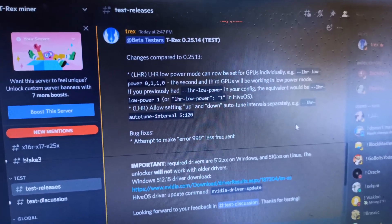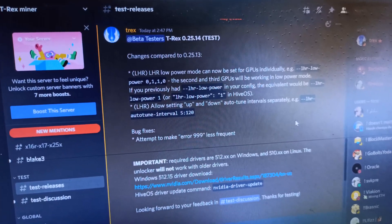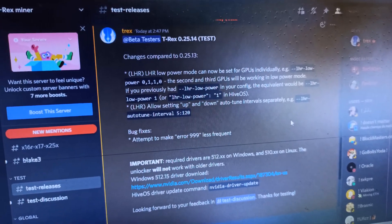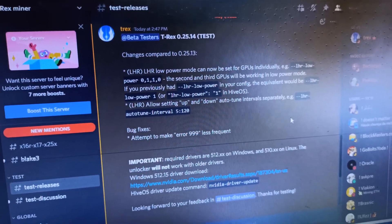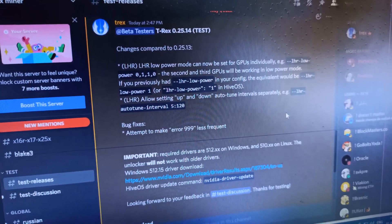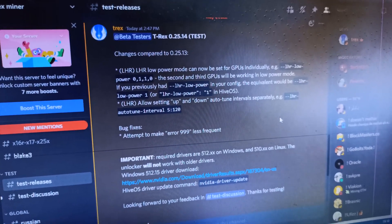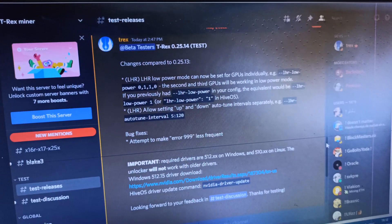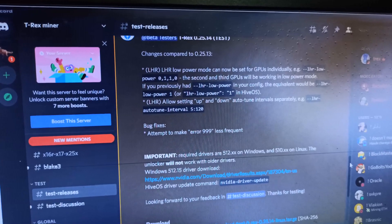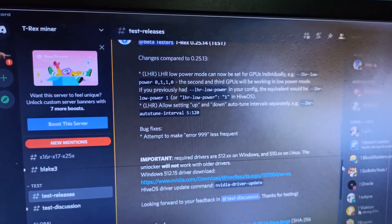So if you have multiple GPUs and you don't want a specific GPU to run on low power mode, you can specify that. You can say this card runs on low power mode and this card does not. They released this for both the Windows version and the Linux version, so you can use it on HiveOS as well.